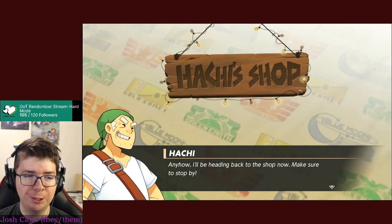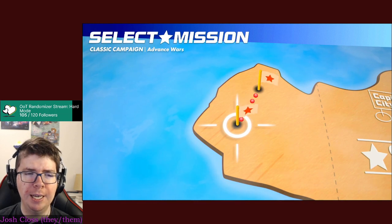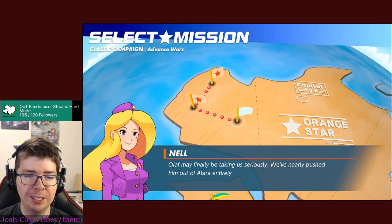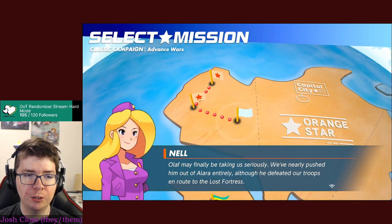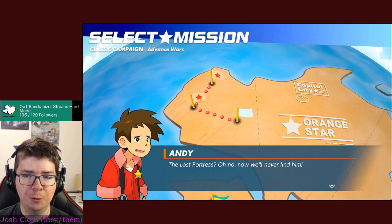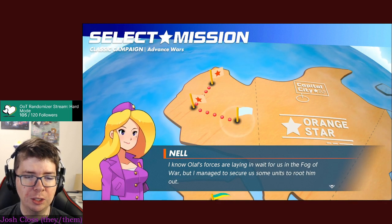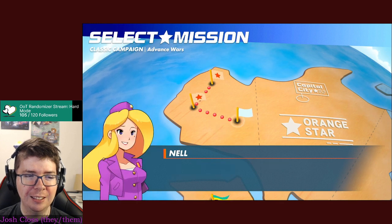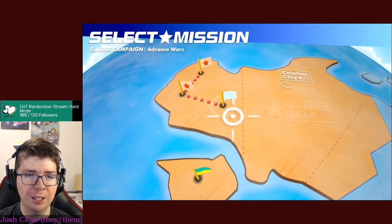Hachi heads back to the shop. We've nearly pushed Olaf out of Alara entirely, though he defeated our troops on route to the Lost Fortress. Our forces are lying in wait in fog of war - Nell secured some units to root him out. Our goal: locate Olaf's troops and push them out of Alara. That's the field training - I'm going to check the shop real quick and then we'll do that mission.